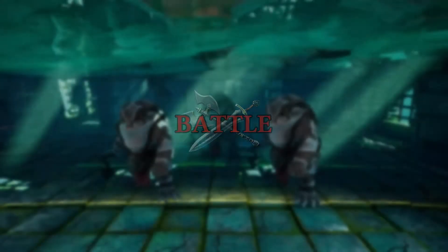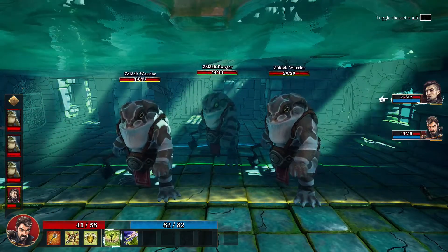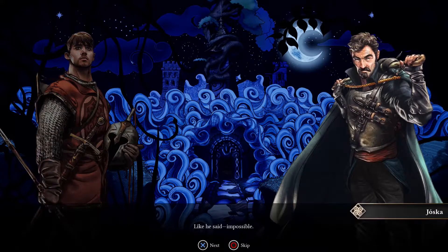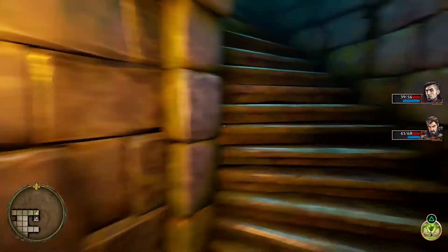Another old video game mechanic used is the multiple styles of representation. For movement on the grid and combat, the game is depicted in CG graphics, while the characters in the story are told through 2D drawings and a disembodied narrator, who I at first confused for a party member that I thought had joined without my knowing.